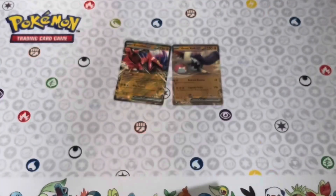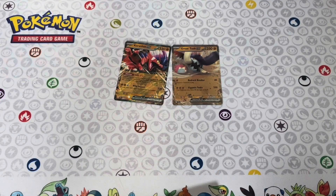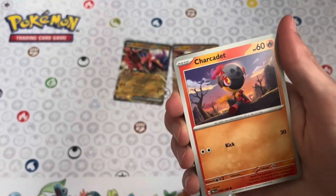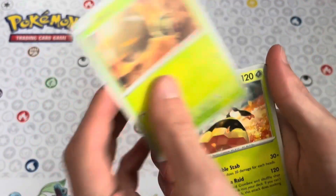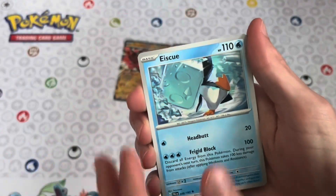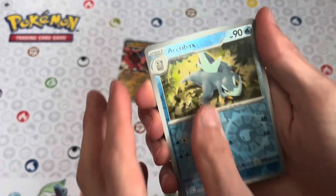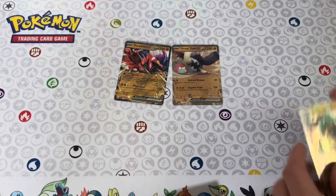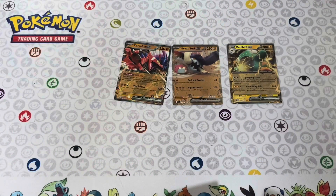Let's get into the last pack of the video. We've got Sprigatito, Quaxley, Charcadet, Reller, Vespiqueen, IceQ, Iono, Cufun, Archibax, Bellable EX, and the Water Energy. We ended it off with a hit — that's great!